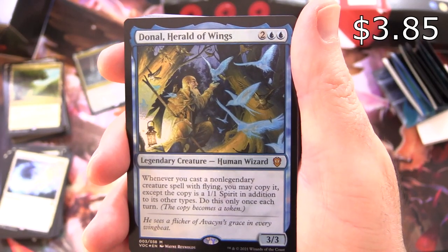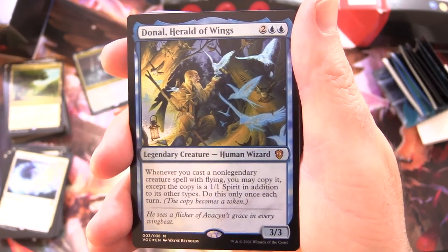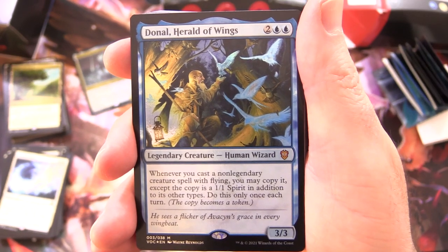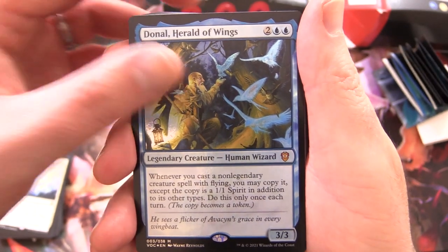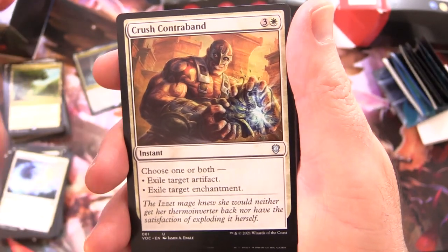Durnal, Herald of Wings - legendary creature, human wizard, another mythic, 3/3 for 4. Whenever you cast a non-legendary creature spell with flying, you may copy it, except the copy is a 1/1 spirit in addition to its other types. Do this only once each turn, and the copy becomes a token. So another Commander option there we could use.